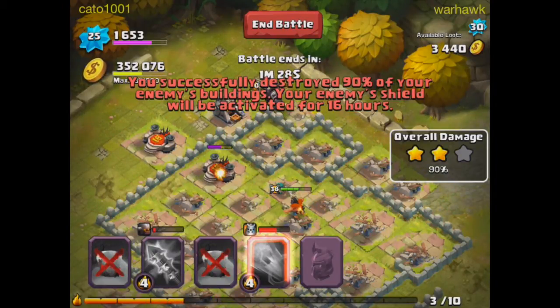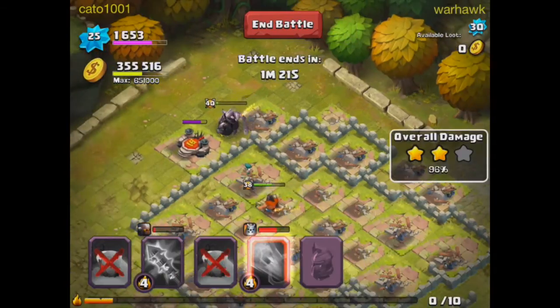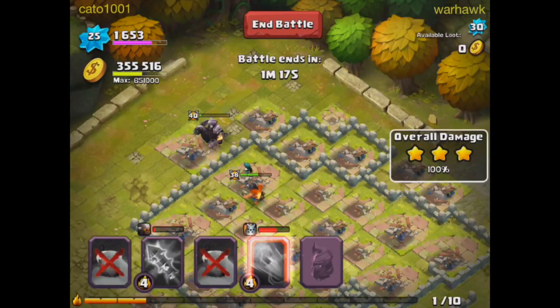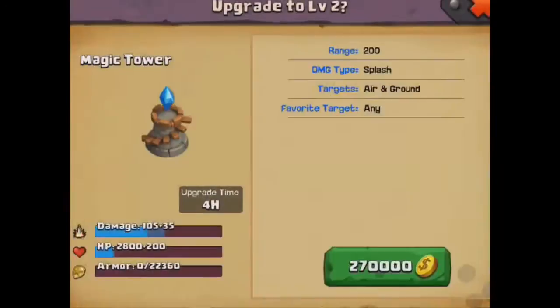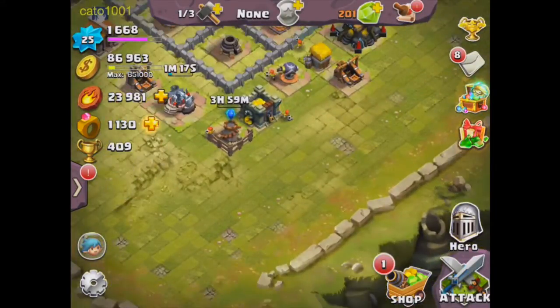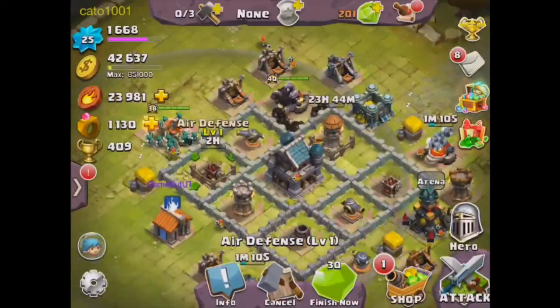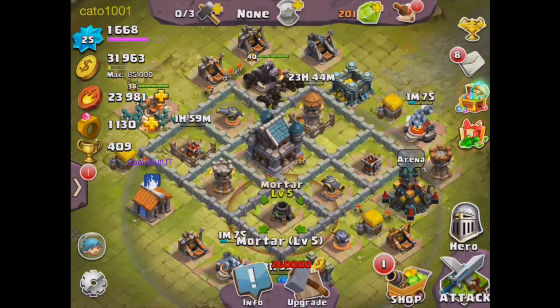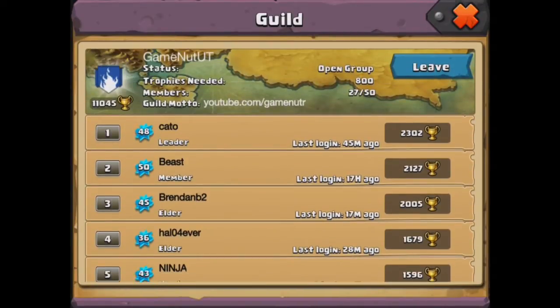That's going to cover our last upgrade too, just as we're running out of time. After we do the upgrades it'll be it for the episode. 100%, three stars, 170,000 gold. We can upgrade our Magic Tower and have 85,000 gold left over to upgrade our air defense to level 2. That's going to be it for this episode — join our guild GameNutUT, top 200, we just got there and we have awesome guild members.